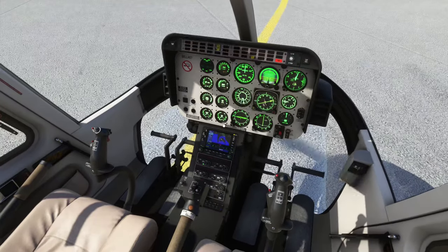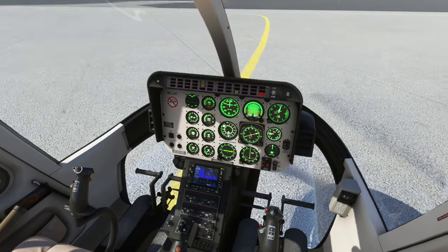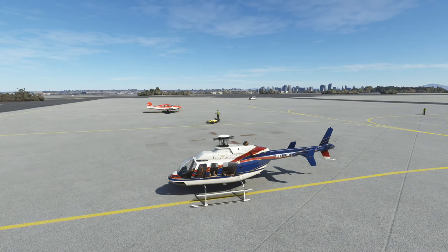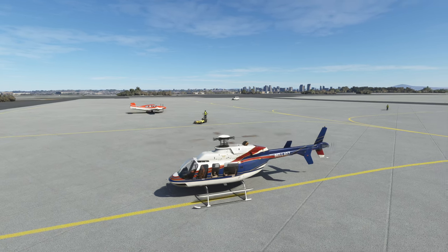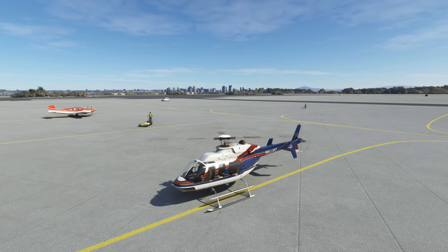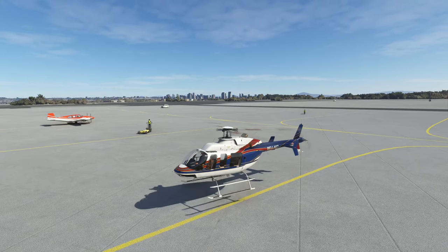I have auto start on all my helicopters and planes with the right bumper and the left directional stick. So that starts it automatically — I don't go through the whole manual startup for aircraft or helicopters. But in terms of taking off, you're just going to push the gas, just like you would accelerating in a jet or a plane. You're going to push it until it lifts off by itself. Don't press anything else.